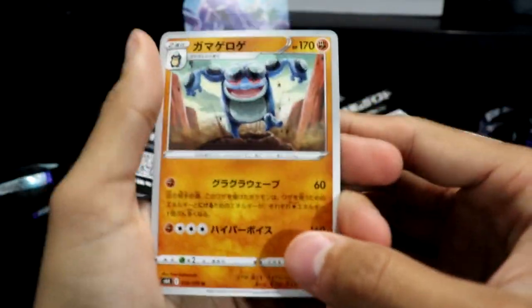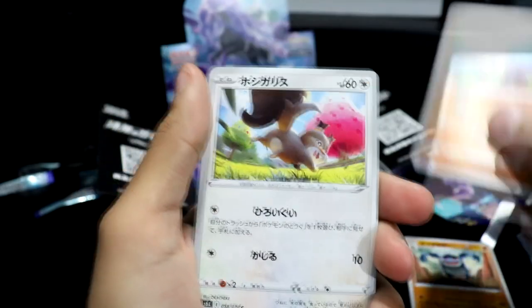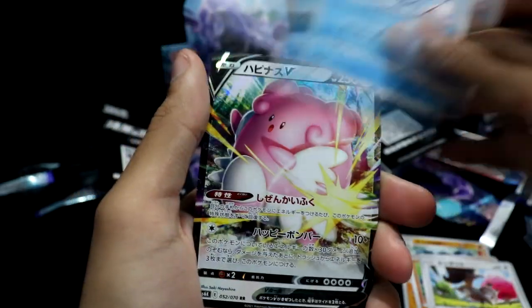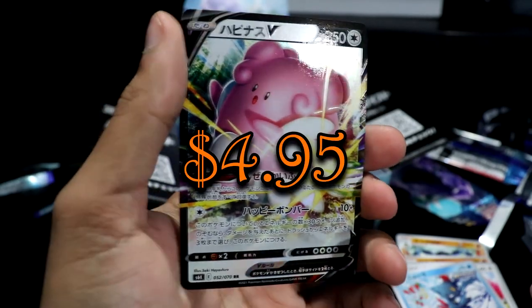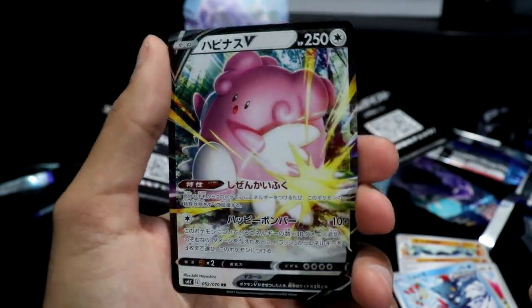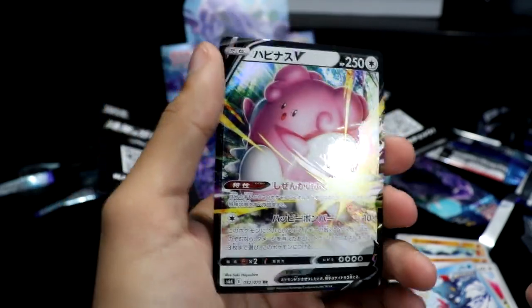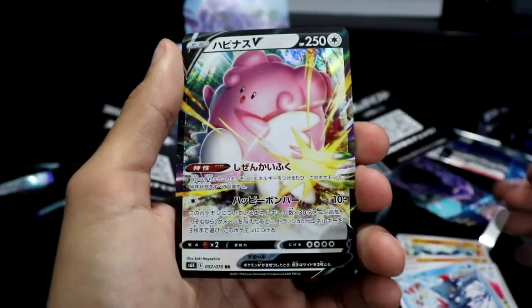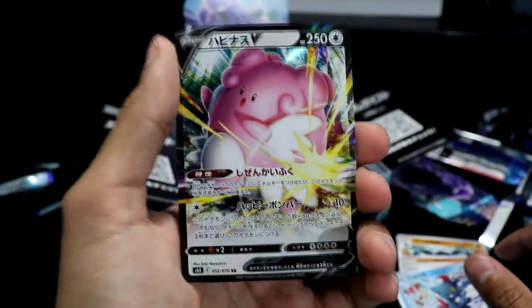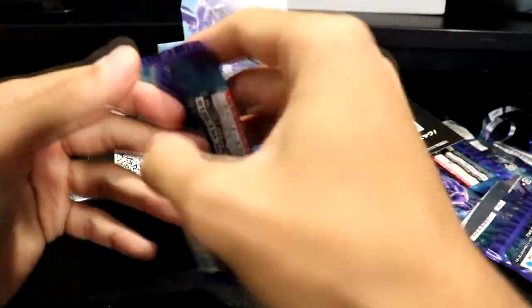We have a Seismitoad, a Crabrawler, a Snom, a Weavile, and then another V — a Blissey. The whole Chansey-Blissey line getting some love. This thing is literally just existing to give love, and then we give it back — that's how it works.